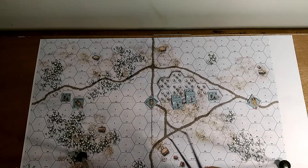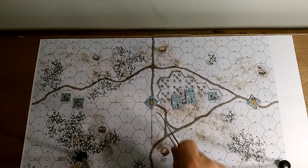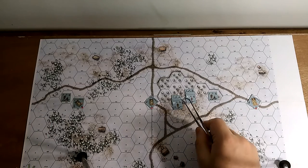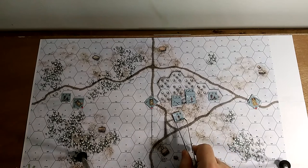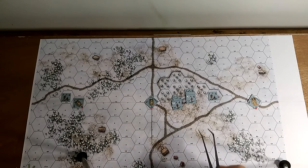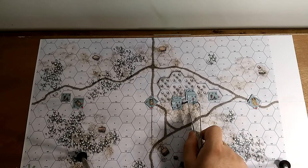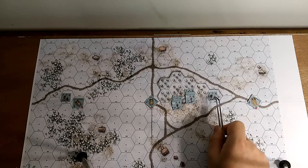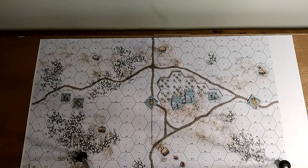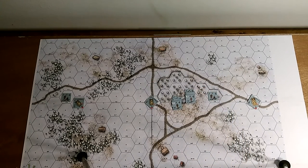Up north on pocket map number one, I've got another second line unit, two more Panzer IVs, another second line unit with a light machine gun and an officer, a rifle unit with an officer and a light machine gun, another second line unit, and a Panther. All of that is going to be moving south, so I've got the Americans set up to defend both directions simultaneously.